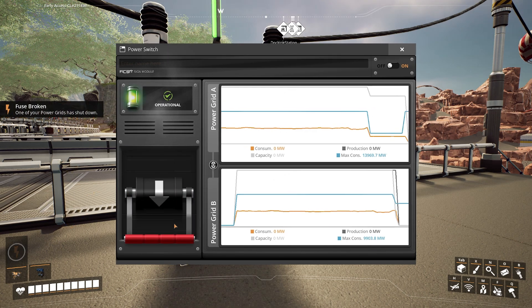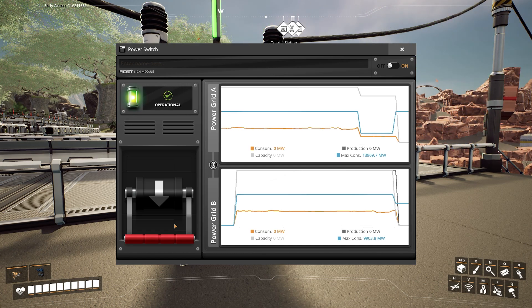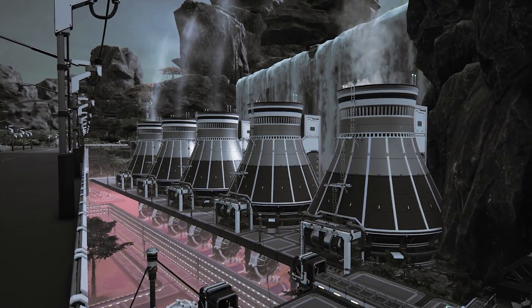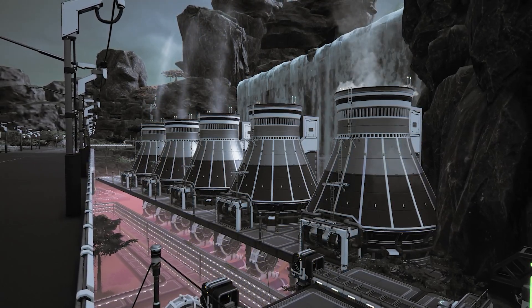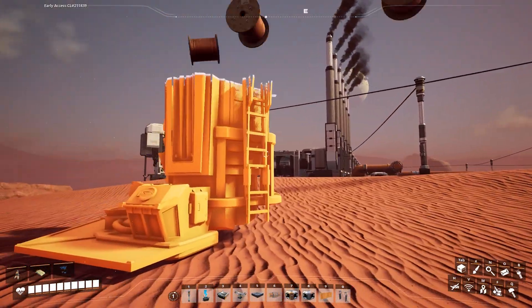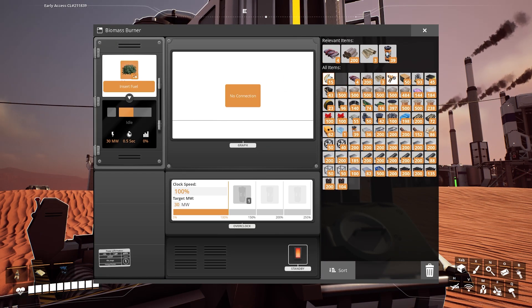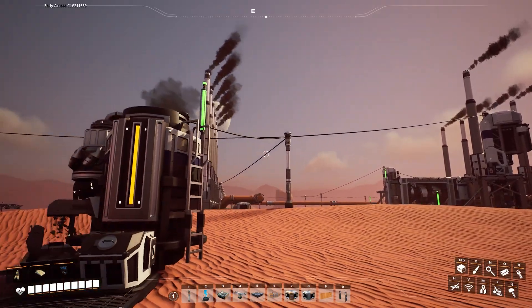Check your power generators to make sure nothing was set up incorrectly. If you've just been building without checking your power capacity, you can simply build more power generators to compensate. You might have to jumpstart the system though. Consider disconnecting the rest of your factory from the power generators and building some biomass generators to supply some additional power to the system. Once everything is up and running again, you're free to connect the factory to the grid.